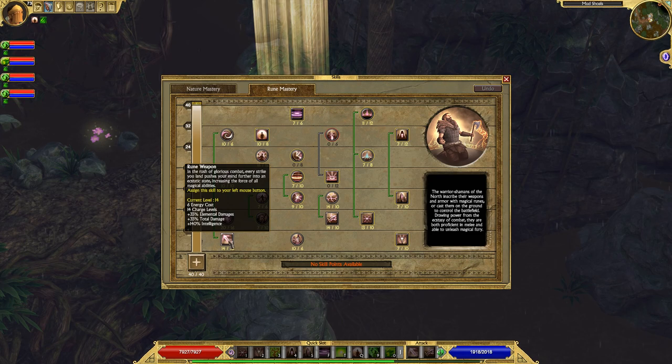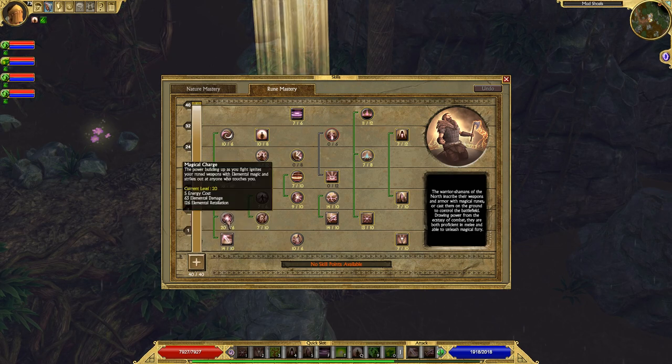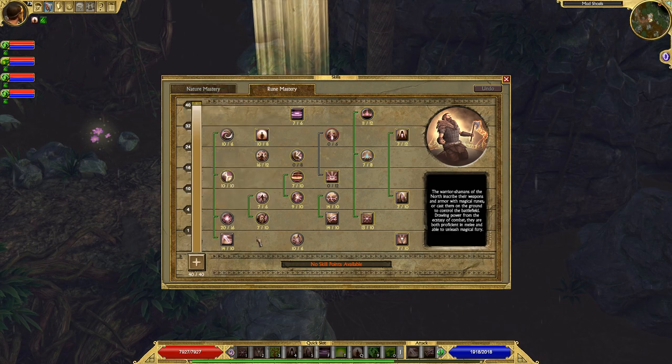For the Rune Mastery tree — Rune Weapon. This is going to be your left mouse click and it will be your bread and butter damage for this build. It's an insane weapon buff. Magical Charge is, based on everything I've researched online, the best passive that comes with Rune Weapon; however I also like Energy Drain and Transmutation that come with it. I max all of them out.